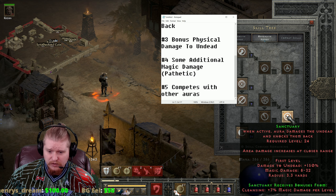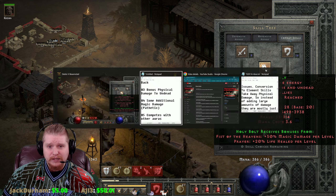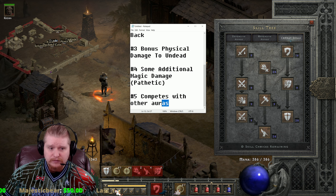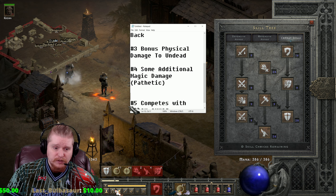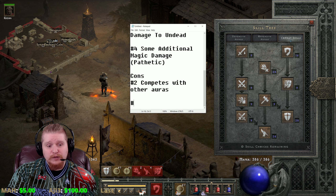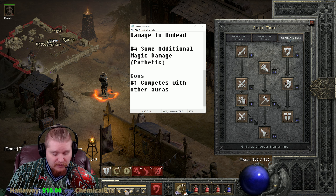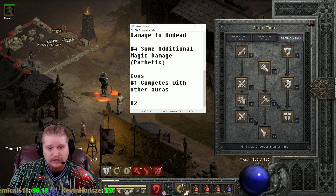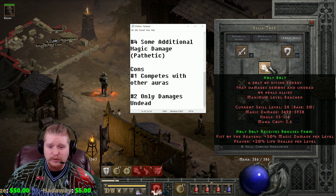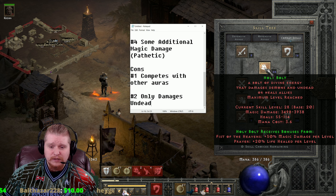The answer is that Sanctuary rips physical immunity off undead. What would I do to fix it? I would give it the same treatment given to Holy Bolt — Holy Bolt was allowed to damage demons as well as undead. In this case, I don't see anything wrong with Sanctuary being able to affect demons and undead. That's actually going into the cons: number one, it competes with other auras; number two, it only damages undead.